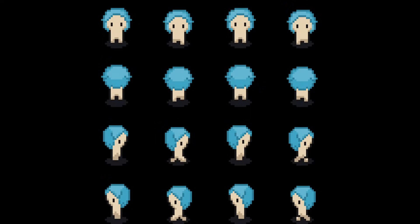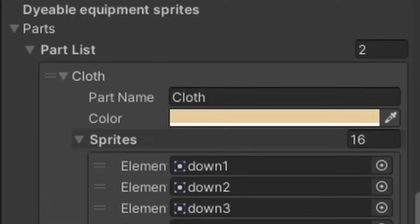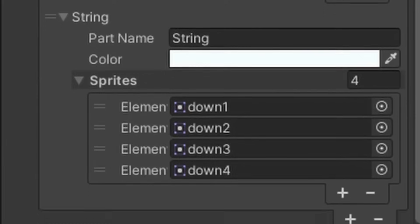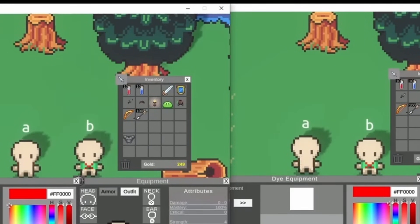One of the things that Noya absolutely needs is the ability for players to customize their character and equipment. I broke down each piece of armor into individual colorable regions and added a color picker in-game. With this, players can now dye their equipment.